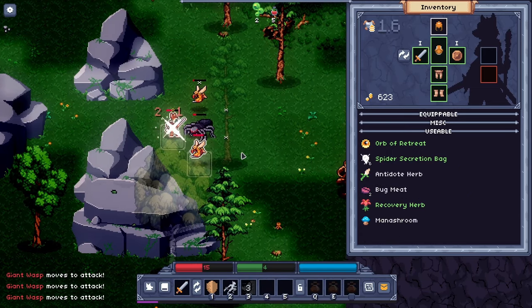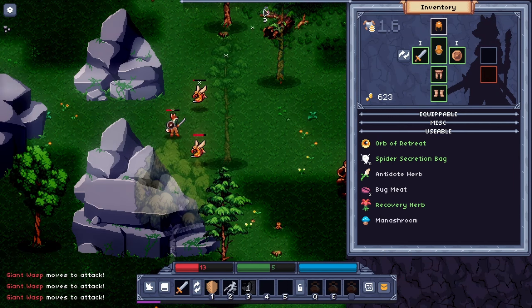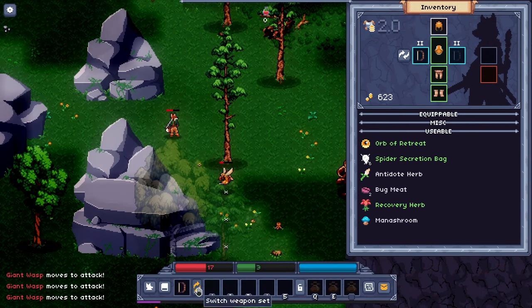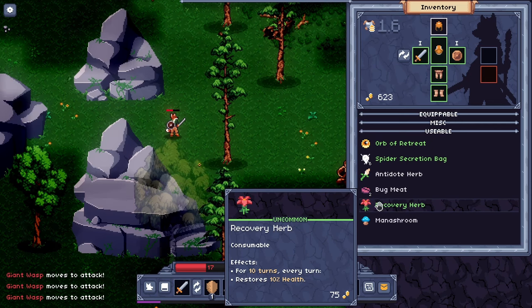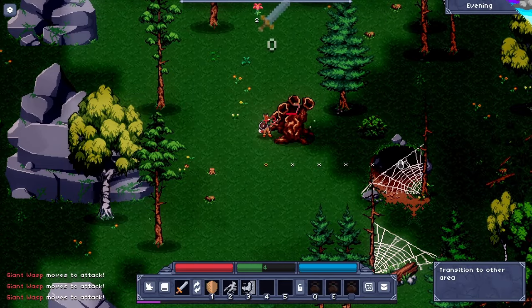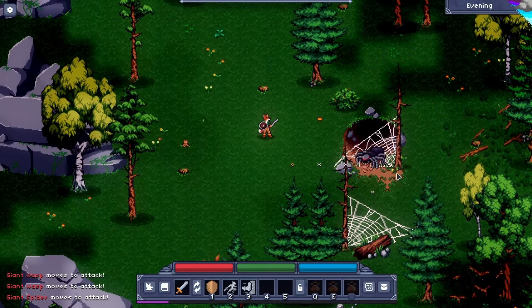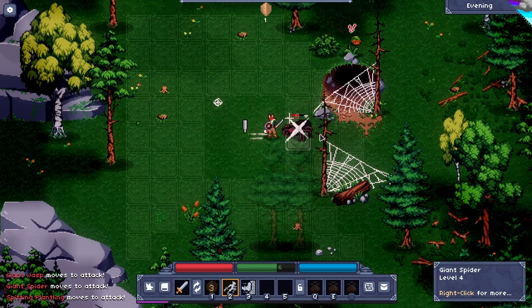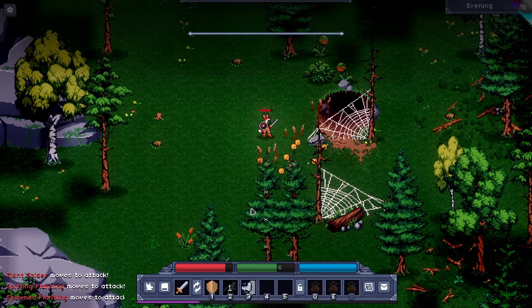Let's take a small health potion — wow, that doesn't give us very much health. I was expecting it to give a lot more than that. But I guess it's continuing to recover — okay, so recovery happens over time. Let's kick this guy back, switch to our bow, shoot them — there we go, that was nice. We'll also eat this recovery herb because there's a lot more going on here. And that looks like a cave — probably the crawler cave that we want to go to. Entrance to Northern Light — that gave us quite a bit of XP.